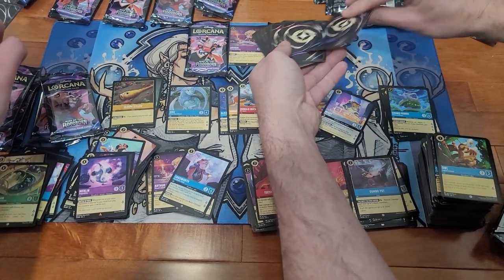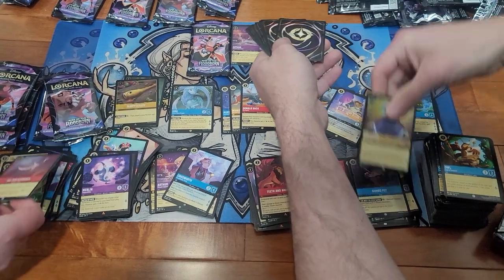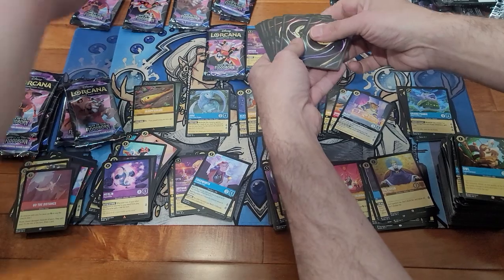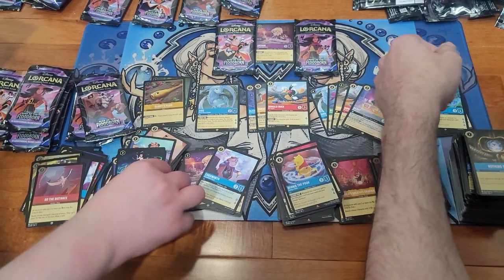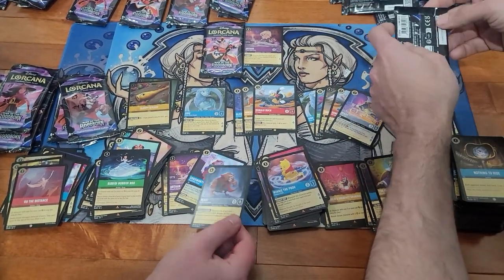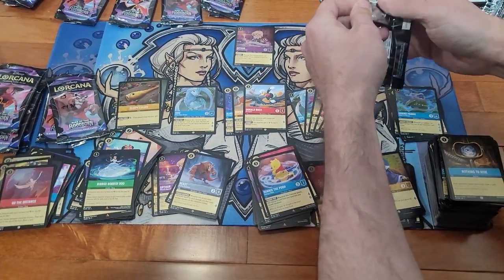Pull off my jump card. One, two, three — oh, The Queen! World's Greatest Criminal Mind and Winnie the Pooh. What did you get? Oh, Bippity Boppity Boo and Beast — well, non-expensive I think, but the Super Rare still though.